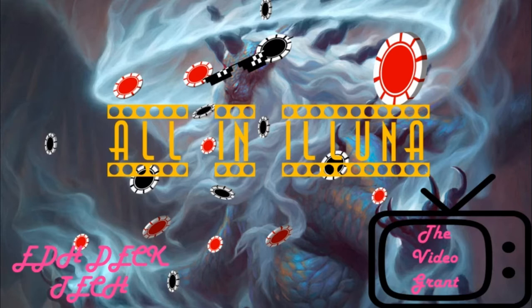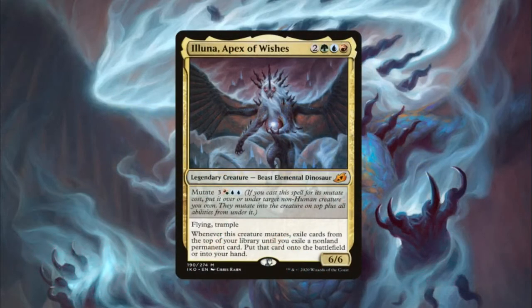We're trying to win in one big turn. Eluna, Apex of Wishes, is a five-drop — two generic, one green, one blue, one red — legendary creature with Beast, Elemental, and Dinosaur types, and 6/6 stats. It has mutate for three Gruul hybrid and two blue, giving it flying and trample. Whenever this creature mutates, exile cards from the top of your library until you exile a non-land permanent card, then put that card onto the battlefield or into your hand. From its base stats, Eluna is still pretty good — a five-drop 6/6 flying trample that can close out the game in about four hits.